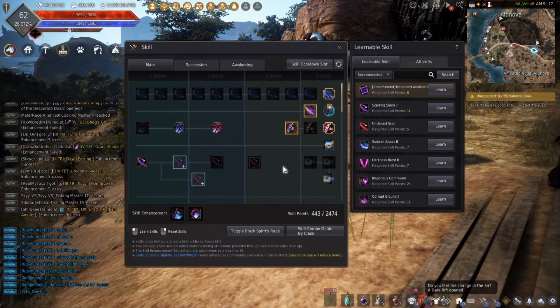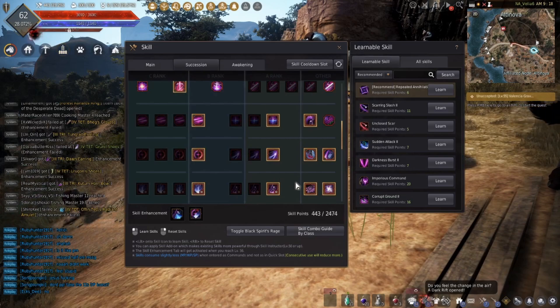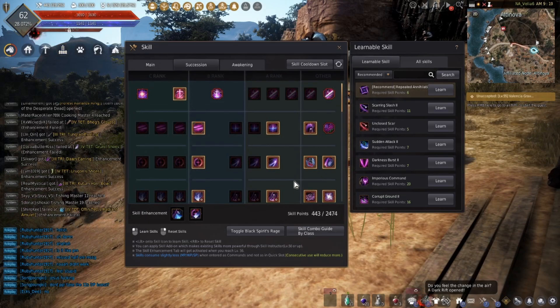So there you go — that's the skill build for Dark Knight Succession. This will be posted on the Twitch page with a link that the bot will post so you can get this popped up whenever you need it. I'll also put a screenshot of just the skills and a link in the description below. So if you've got somebody asking what's the build for DK Succession, you can literally say every Succession skill, and then go through the pre-awakening skills as well — there you go.